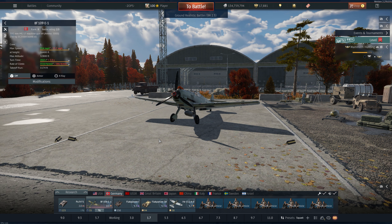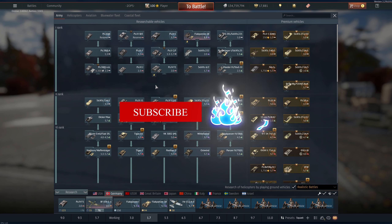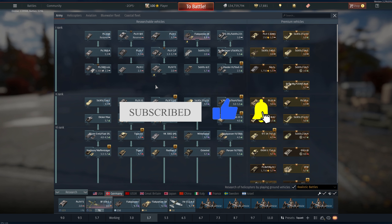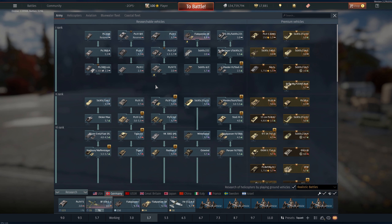This lineup will treat you pretty well. If you expand from there, there's a whole plethora of options at 2.3 and 1.7 that are great if you're trying to get into the game and maximize your research potential. I hope you guys enjoyed today's video and that it helps you out. If you want to see another nation covered, let me know in the comments. If there's any specific vehicle you want to see, comment that and we'll see about getting a video highlighting it.